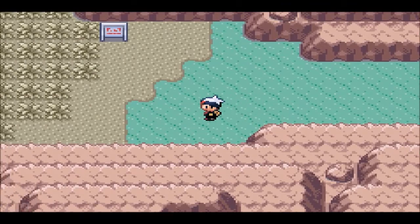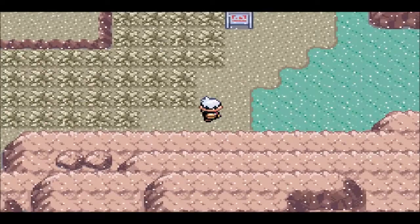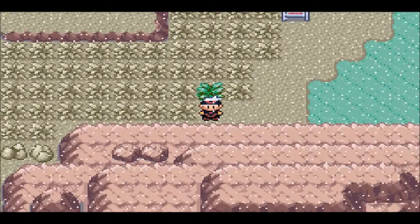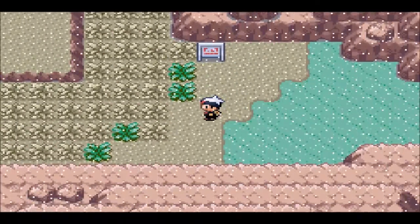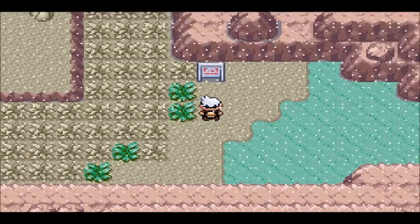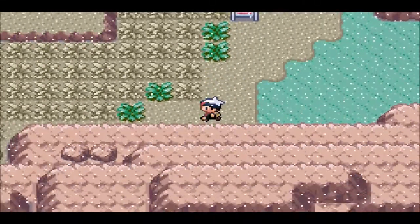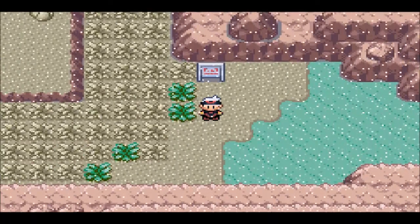Starting off with number 10 on this list we have Skarmory — the armored bird Pokemon. I've always found Skarmory to be a very cool Pokemon. He really stuck out to me and he does pretty well in battles, both competitive and casual. He has a very great move pool as well, and very strong physical attack and physical defense. Also his design is just very good. I'm not gonna say that earlier Gen 1 or Gen 2 Pokemon designs were better than the newer ones, but Skarmory does stick out throughout the Gen 2 Pokemon.